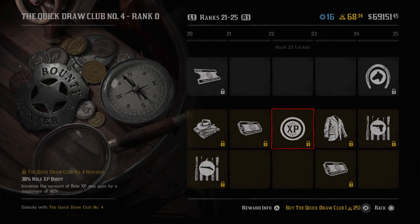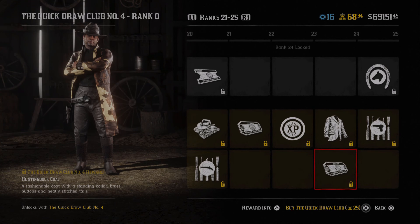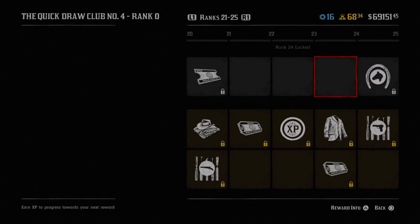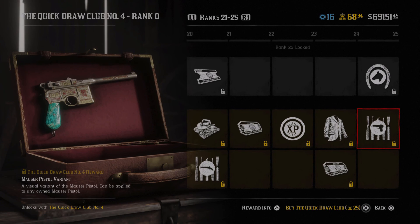The hunting duck coat looks pretty awesome as well, looking forward to checking that out. Then we have the four gold bars completing the 25 you get back for buying the pass. On top we have the unkempt mane, which is customization for your horse - I do like how they're adding more customization for stuff like that. And the final item, honestly my favorite so far in most of the passes, is the Mauser pistol variant - that looks freaking awesome and I cannot wait to check that out. Hopefully it's not gold bars to buy, maybe just 350 or whatever.